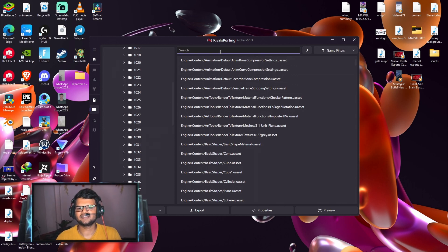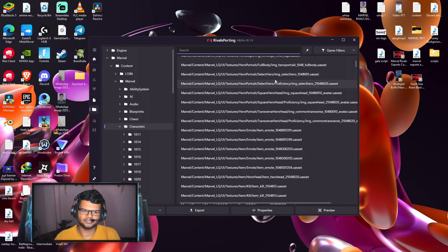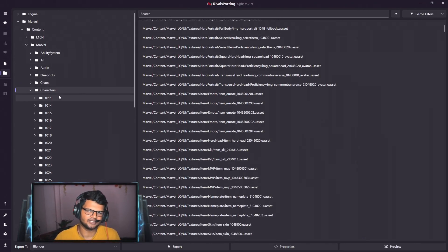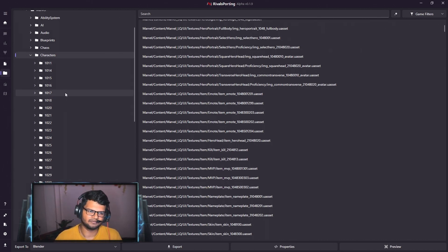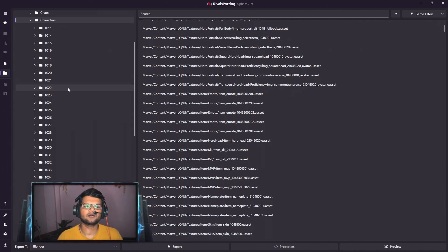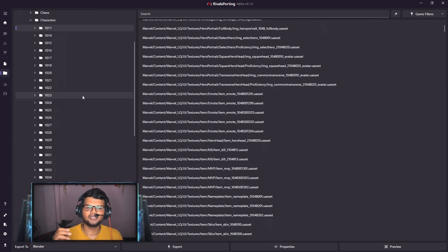Do not try to search for any character using the search bar, because a lot of files will be sorted there and you won't know which mesh is actually related to a character. Instead, use the folder navigation available here. Every character mesh and every weapon is organized in these folders. The main problem is that no character names are written — only code names.